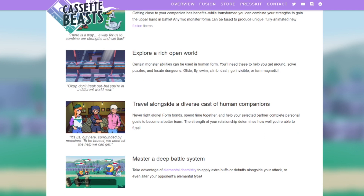Explore a rich open world. Certain monster abilities can be used in human form — you'll need these to get around, solve puzzles, locate dungeons, glide, fly, swim, climb, dash, go invisible, or turn magnetic. So basically these are like HMs, or more similarly since they have a wider variety — it's like getting a certain item in Zelda. The magnetic thing kind of reminds me of the iron boots from Twilight Princess. Going invisible is cool — there might be an area where you need to use stealth.